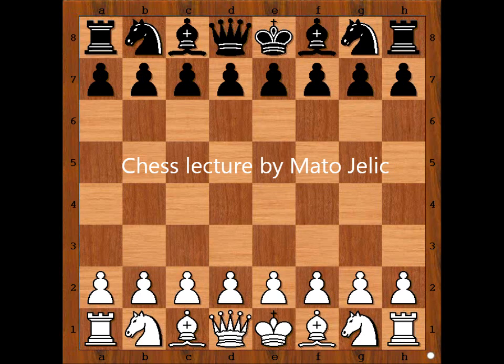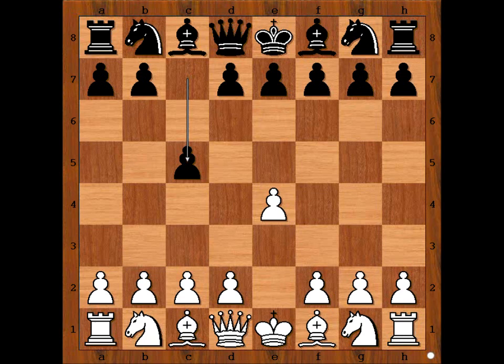Hi, this is Mato. In this video I will show you the game between Laurent Fresinet and Mohamed Al-Mudiaki. This is a game from the World Blitz Championship that was played in Dubai in 2014. Fresinet had the white pieces and he started with E4. Mudiaki played C5 — Sicilian defense.